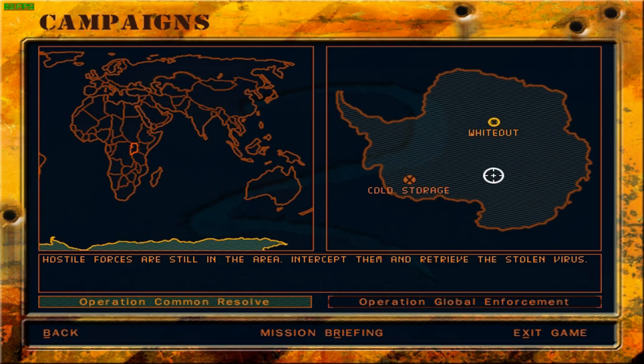When Delta Force was sent there to investigate, it turns out that some terrorists had taken over the base and were holding scientists hostage. Delta Force was essentially meant to secure the area. However, a lot of the hostages had been taken away, and we've been tracking those folks. Our next operation, Operation Whiteout, is to go ahead and neutralize all the terrorists in the area.